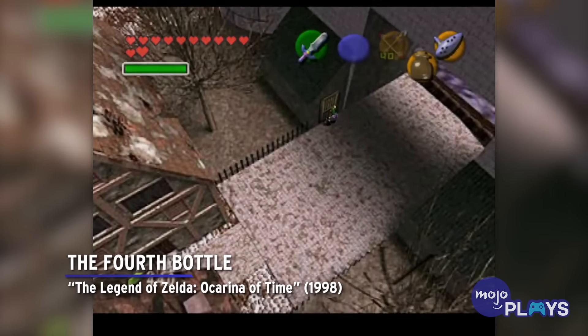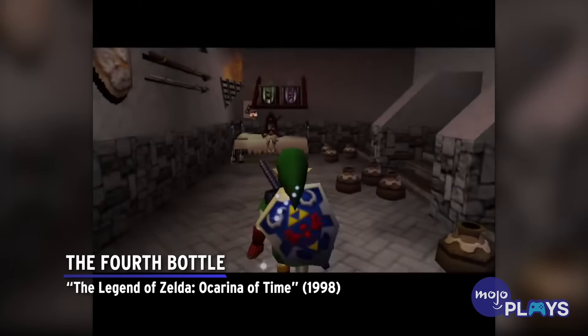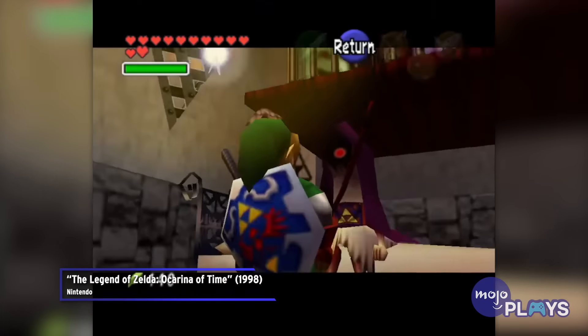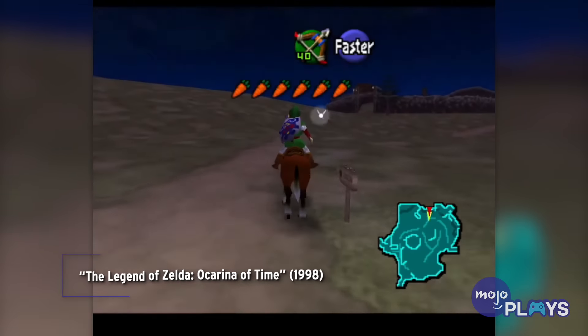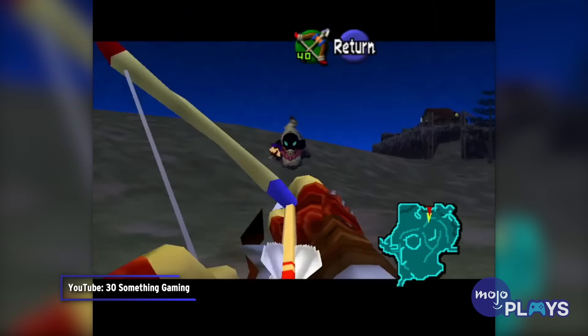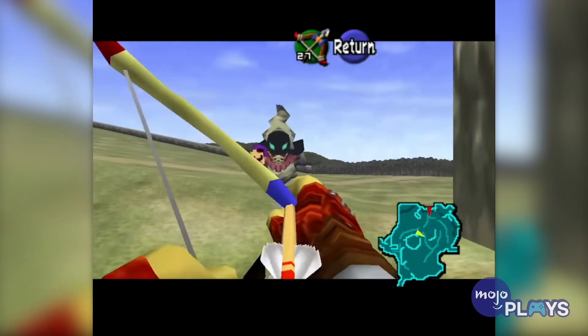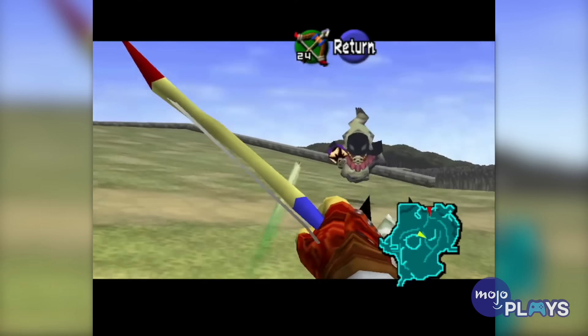The Fourth Bottle — The Legend of Zelda: Ocarina of Time. Ocarina of Time features four empty bottles to let Link carry around potions and other useful things. While the first three are easy to get, the fourth certainly isn't.